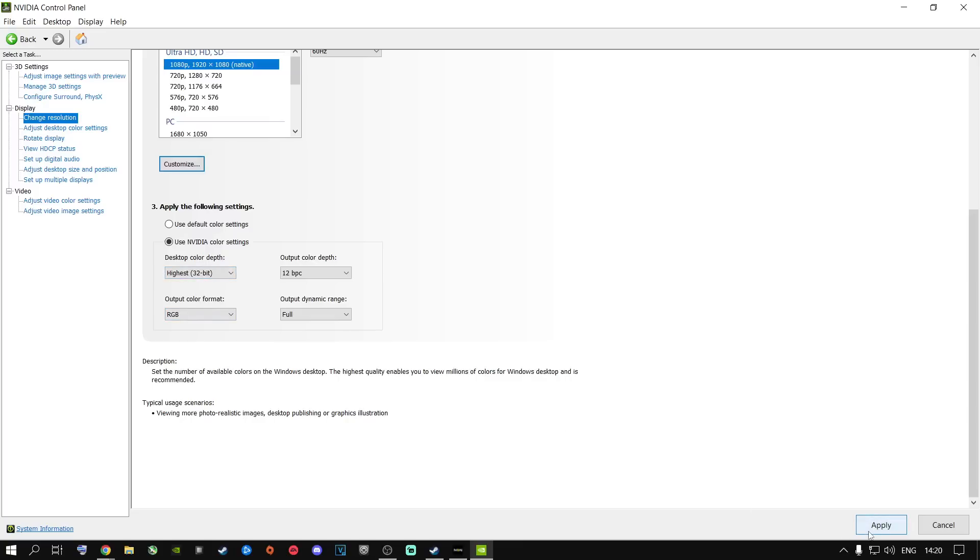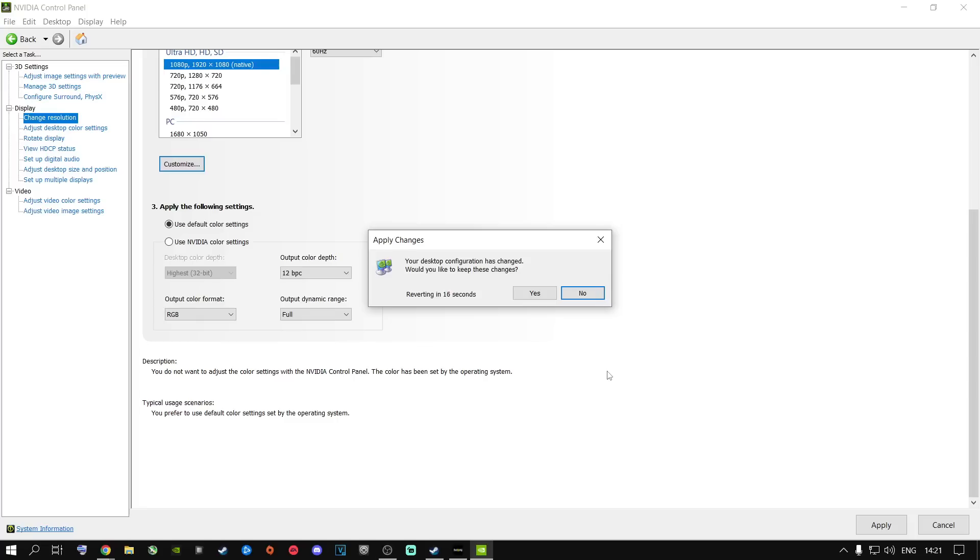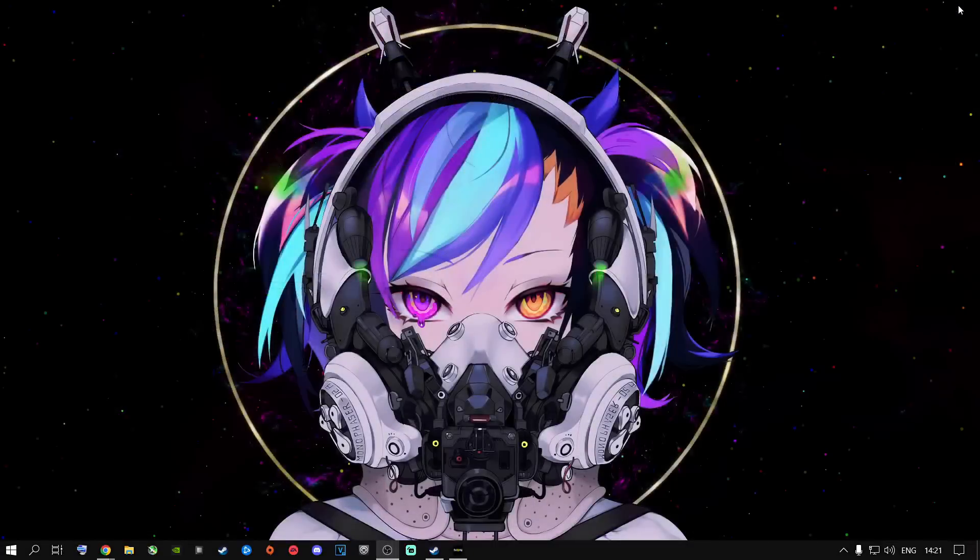Once you apply those settings and jump into a game, everything — the trees, ground, grass, water, gun skins — will really pop. You'll be able to see enemies better and everything in the game looks better. However, I highly recommend that once you're done playing and you're back on your desktop — watching movies, doing work, or whatever — go back into NVIDIA Control Panel, select 'Use the default color settings,' apply, confirm yes, and close out. This reverts everything back to normal default settings.